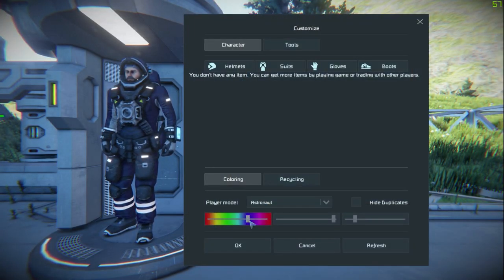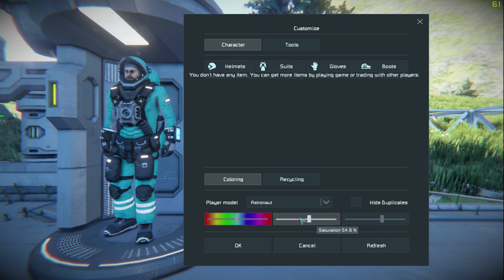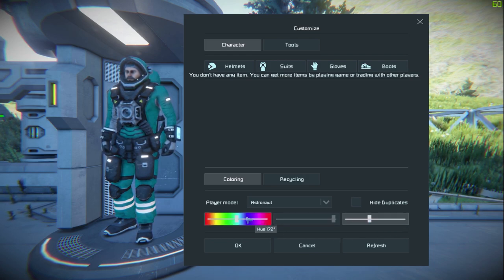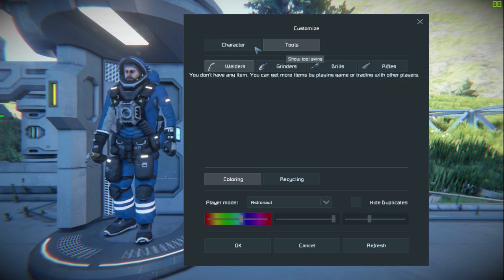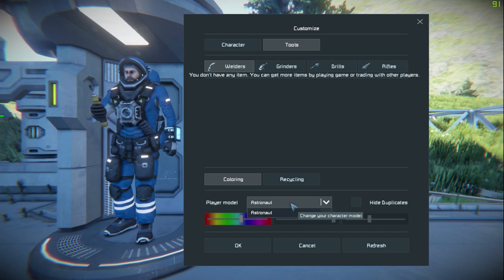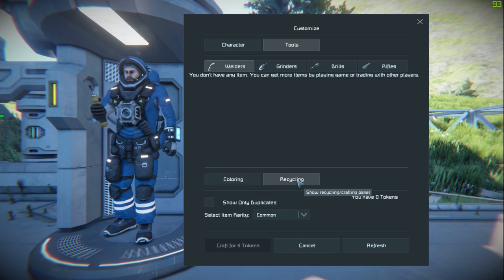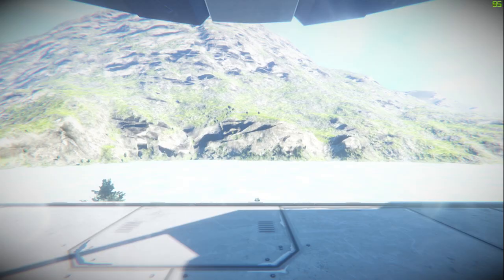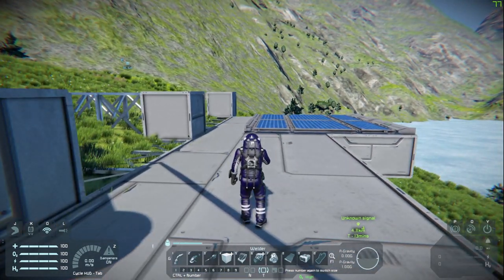Let's press F at the medical room. We can actually change our color here. Personally I like having a nice blue tint to my space suit — high saturation, kind of a darker blue. I think that looks pretty cool. They actually added customizable stuff in this game — you can get different skins. I didn't know they had that. If I press V, I'm that color. Sweet.